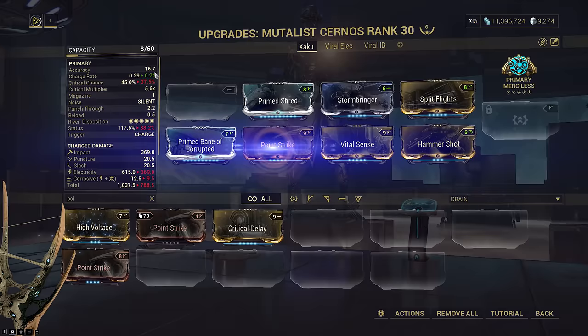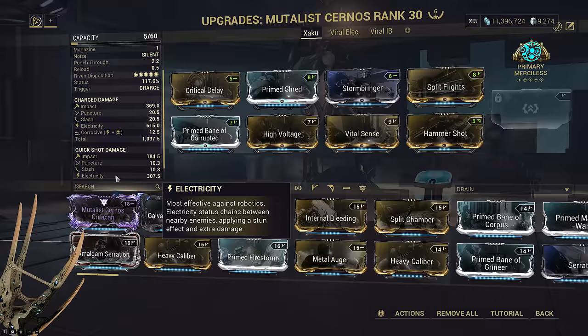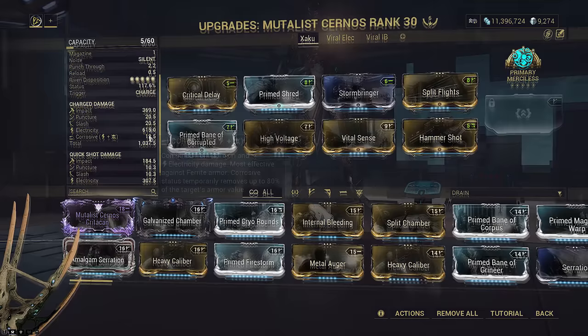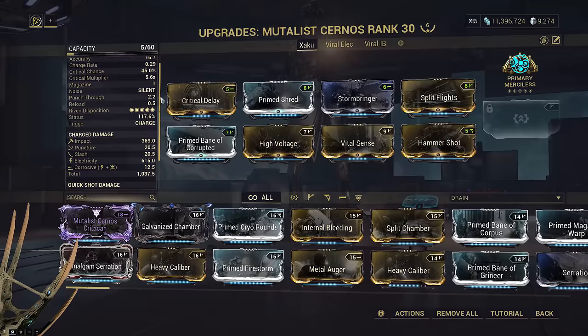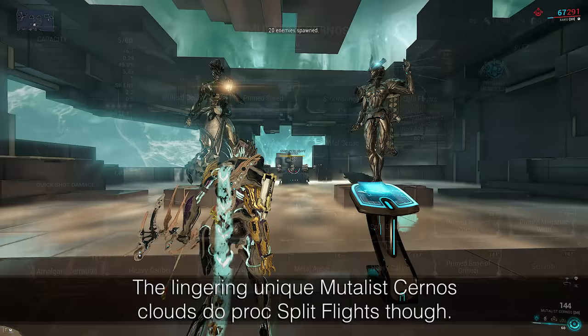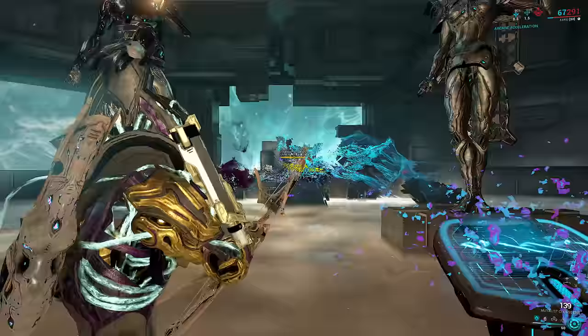With Point Strike it would be at 0.2 seconds, but I prefer Critical Delay here for crit consistency. You aren't going to time your shots perfectly anyway, so who cares about the extra 40 milliseconds. This is not a gas build — we have an insane amount of electric procs, so we're building for that instead. The Mutalist Cernos doesn't have high enough damage to support a gas build with its unreliable crits like the Stalta, and shoots too slow to compete with Shidu, so I want to play to its strengths. While it shoots slower, we'll instead overwhelm enemies with sheer amounts of electric procs and Split Flights, which lets us reach 400% multishot nearly instantly. Keep in mind it is hard to showcase Split Flights in Simulacrum because it resets after 2 seconds — in Steel Path you have much more consistent encounter rates.